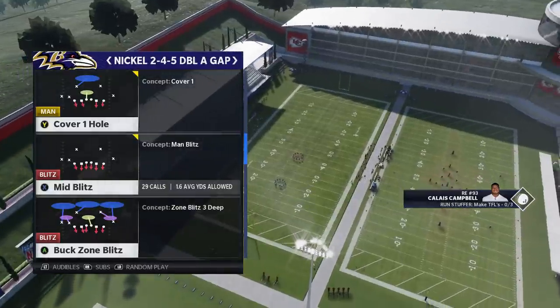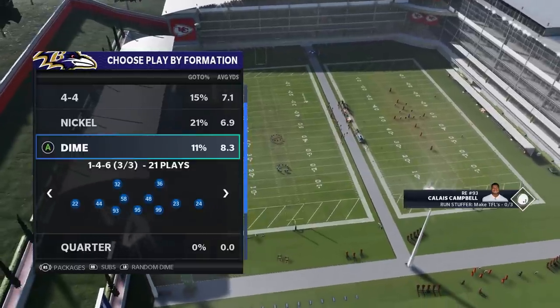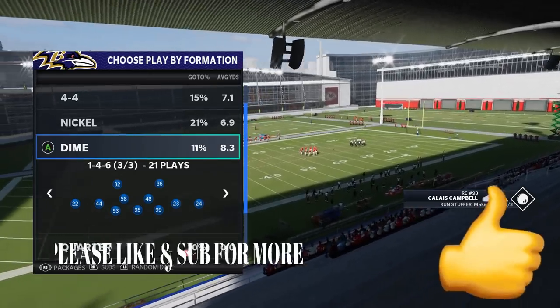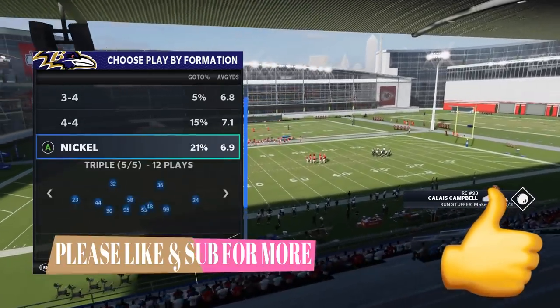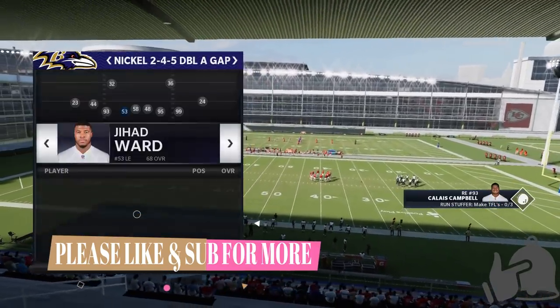If you guys want to see a pass defense out of this playbook — the Dime 146, a very good pass defense, very hard to throw on — hit the like button and let me know in the comment section. Other than that, let's get right into the video. We're going to pick the Mid Blitz.